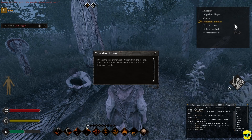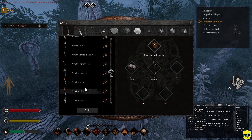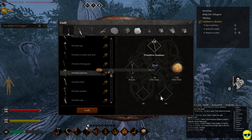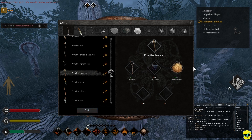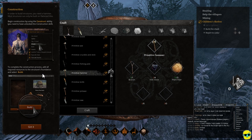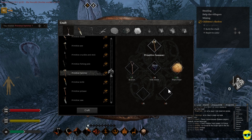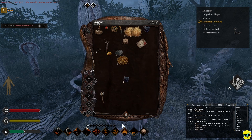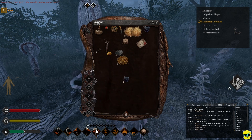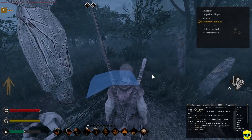We can make a hammer — fibers, flint, tree branch. We can actually make that pretty easily. Let's go inventory, craft — we need a hammer. Craft just one. We need to build a shack. Press backspace to learn how to build structures. In order to build structures you need a hammer; begin construction by using the construct ability. You need to have unlocked the construction skill. To complete the construction process, add all required resources to the structure's foundation and select build. Got it, alright.